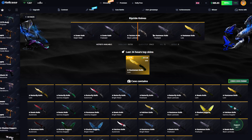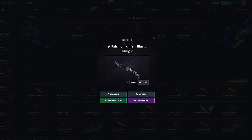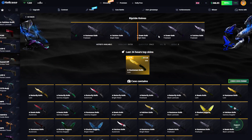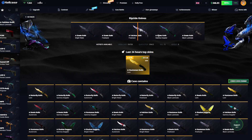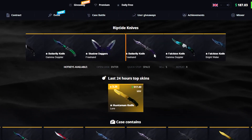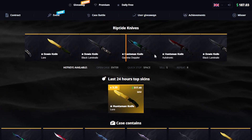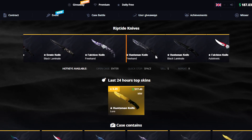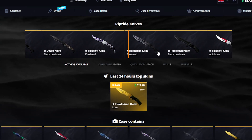Oh no, I knew this was gonna happen. The Falcon Knife Black Lemonade — little funny story behind this one. I opened so many of the new cases, and after like a million of them it feels like I finally unboxed a Falcon Knife again, and it was this one — a Battle-Scarred Falcon Knife Black Lemonade. I was a little mad about that, just felt like sharing the pain with you.